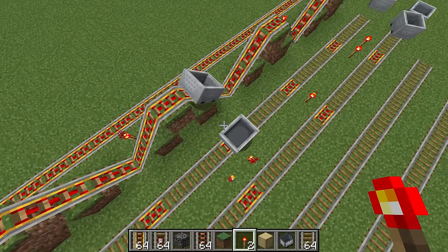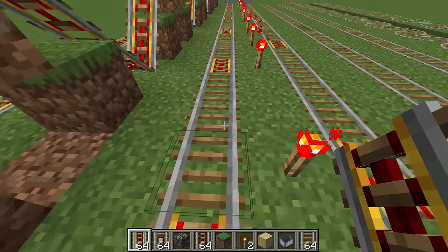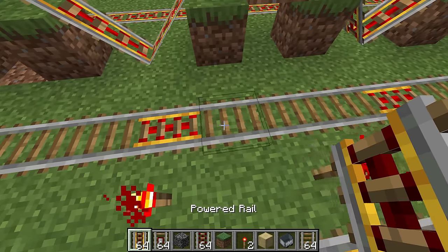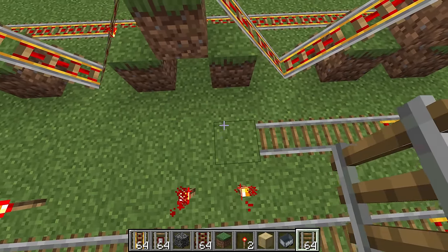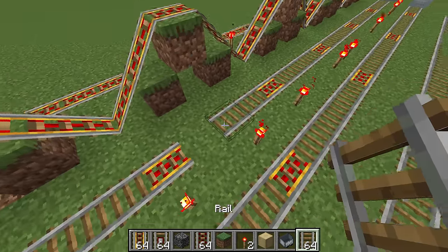After the initial speed boost, there's no benefit to powered rails spaced less than every four blocks apart. The recommended pattern is: one powered rail, four unpowered, one powered, four unpowered. This is especially good if you're not using a rail duplicator, since you get maximum speed while not having to use too many powered rails.